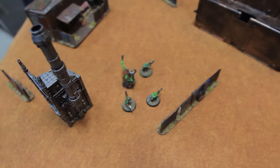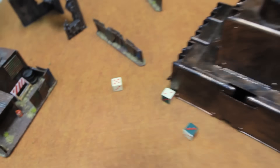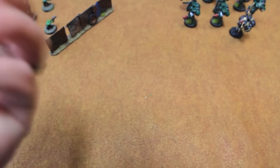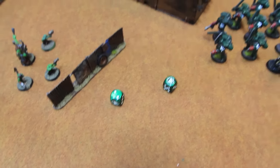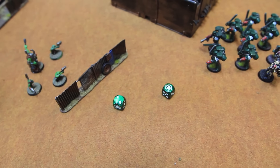Assault phase: the assault marines attempt to charge into the grots. Overwatch — hitting on sixes, nothing. They're over nine inches away and used jump packs in movement, so it's a twelve-inch charge over a wall. Rolled but did not make the charge. That is it for the Dark Angels on turn one. He passed all his leadership tests, so we'll come back after movement phase for the orcs on turn two.